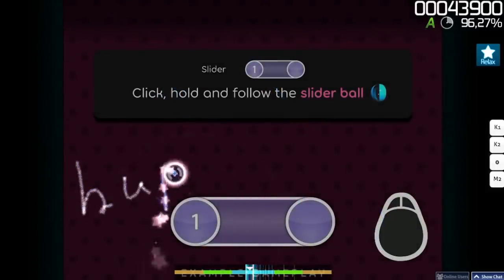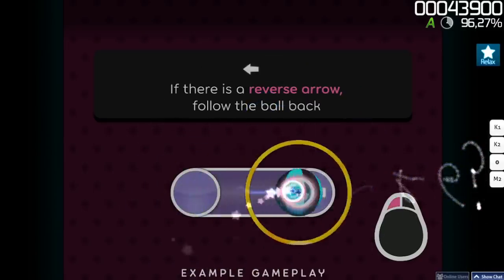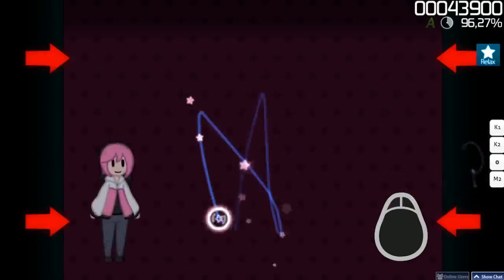Sliders build on circle mechanics. Click on the start position just like a circle, then keep holding the mouse button as you follow the ball at a predetermined speed along the track. If the slider has a reverse arrow, you'll need to follow the ball backwards too. Try some of these yourself.